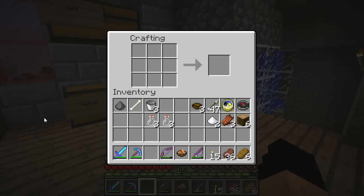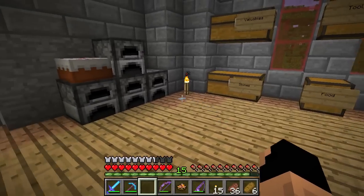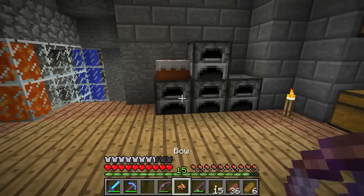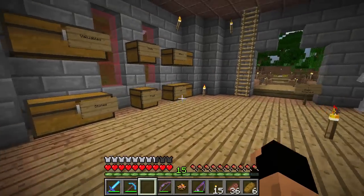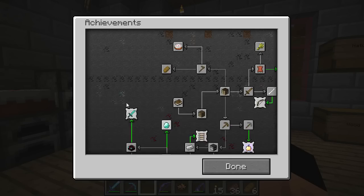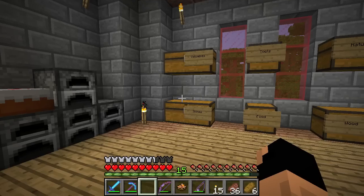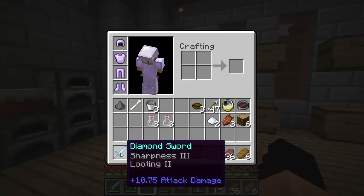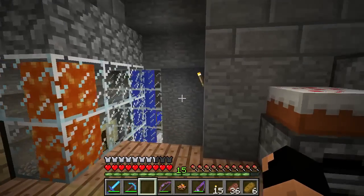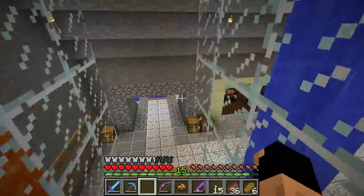Rabbit stew restores 10 hunger, which is very usable but very resource intensive, so it may not be the best choice right at the beginning. I'm not getting hungry yet so we can't eat the cake, so let's move on to the next task: the overkill achievement — deal nine hearts of damage. My sword shows 10.75 attack damage, which is really about five and a half hearts, so we need to buff our strength. We'll go into the Nether and collect our next potion ingredient.